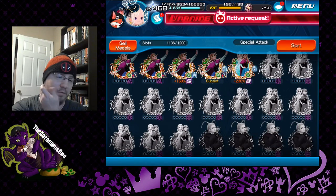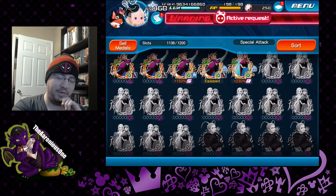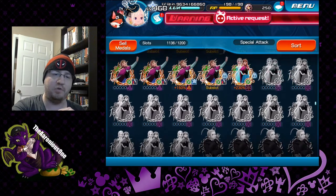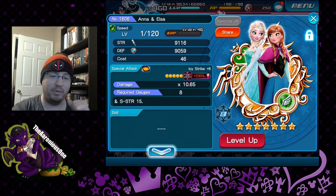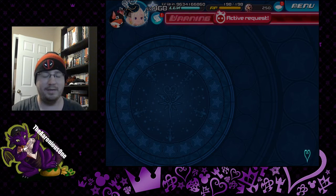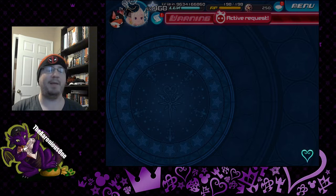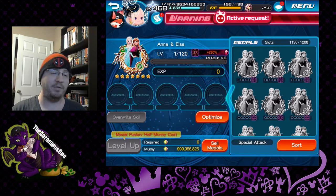We do have 12 trait medals to pull for, because apparently I pulled 12 times — I thought I only pulled 10 times, because I did pull Elsa on the 6th or the 7th pull. But I pulled a few more times to try and get EA on her, which I did. Don't ever trait chase — it's a bad thing. But apparently I pulled 12 times in the course of trying to get EA on her. Elsa's a very good supernova medal, so she's very much worth it.